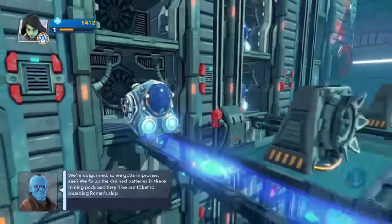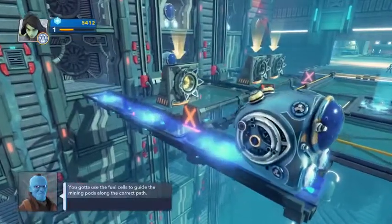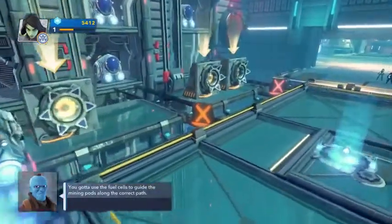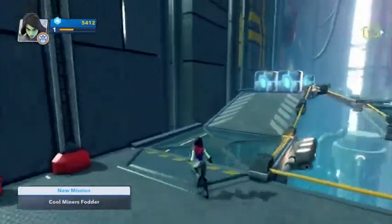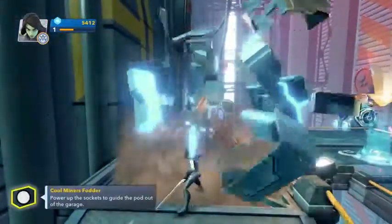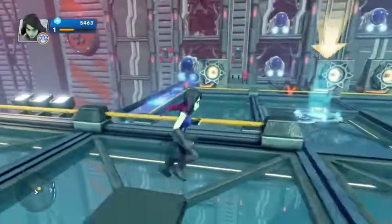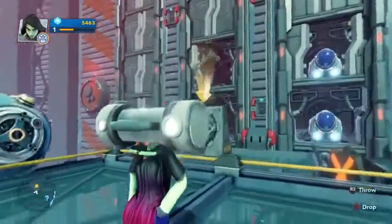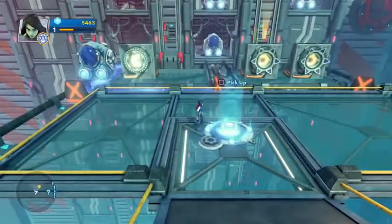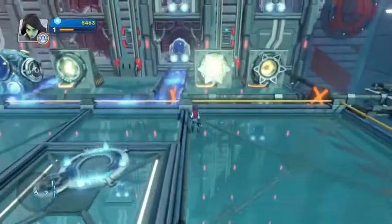We're outgunned, so we gotta improvise. We fix up the drained batteries in these mining pods and they'll be our ticket to boarding Ronin's ship. We gotta use the fuel cells to guide the mining pods along the correct path. Use all of the fuel cells - this whole game is about fuel cells. Without fuel cells the Guardians would be chump change. I've got this here and will simply toss it like so. Don't kill the fuel cell, you're gonna explode it - something bad news bears.